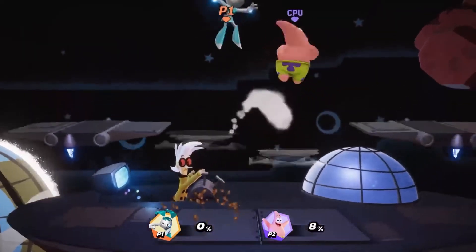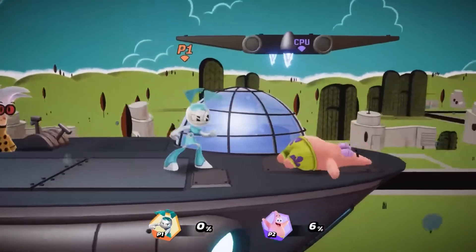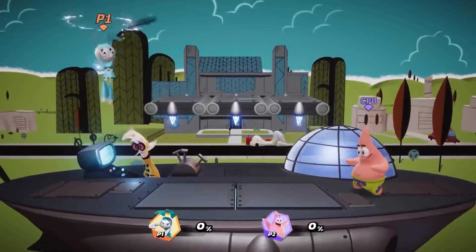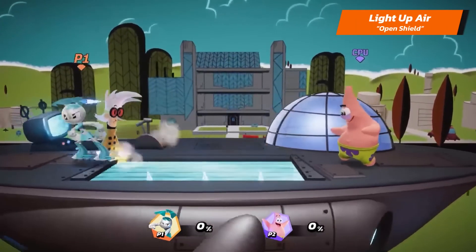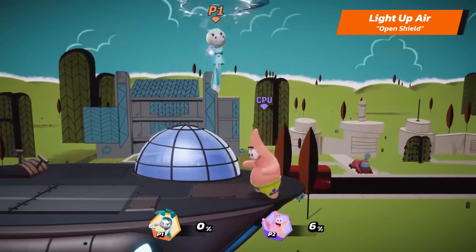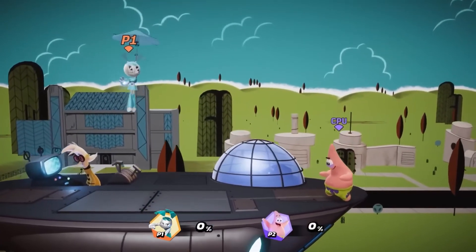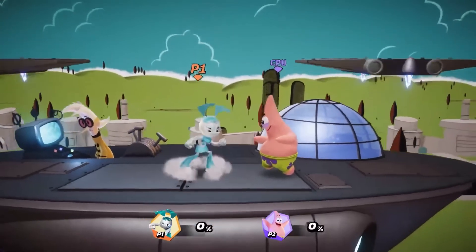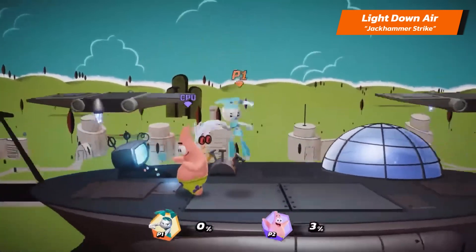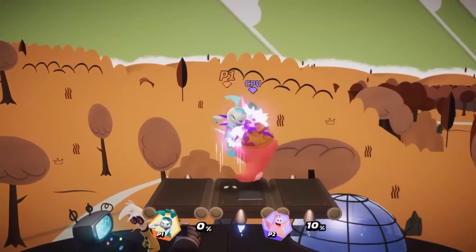And if Jenny is a flying robot, her air light attacks sure have to be amazing. Her aerial light mid is Drill Kick. Her light up air is Open Shield — she opens up an umbrella, dealing damage upwards. Holding the button allows Jenny to fall slowly; move the stick to adjust her horizontal position. And her light down air is Jackhammer Strike — she turns her legs into a jackhammer, attacking for as long as the button is held. Keep holding the button while landing to send your opponents flying.